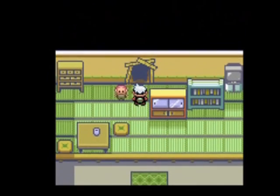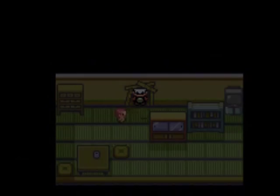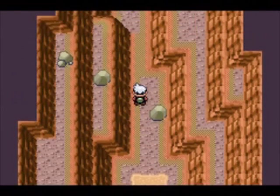Now we are back on Route 114. Inside the Fossil Maniac's house at the beginning of the route, you can now explore the cave that the Fossil Maniac was digging.